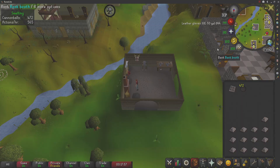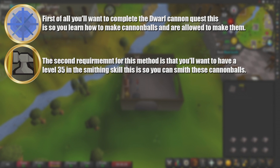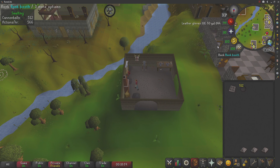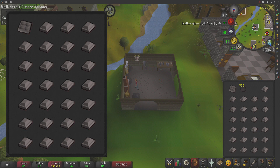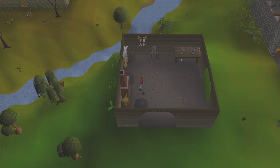The requirements to do this method: first, you'll want to have completed the Dwarf Cannon quest so you can learn how to make cannonballs. Second, you need at least level 35 Smithing. And last, you'll need an ammo mold in your inventory to make the cannonballs. As they take a long time to smith, I don't have a gear setup. My inventory has an ammo mold and 27 steel bars. We'll be smithing these cannonballs at the Edgeville furnace.